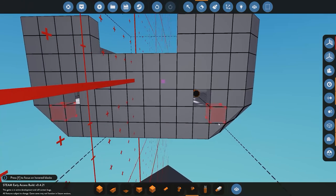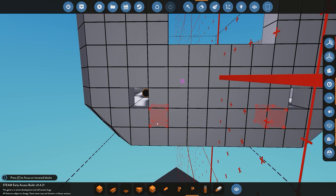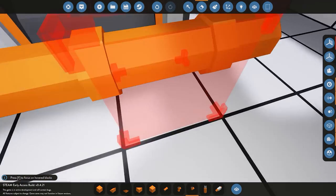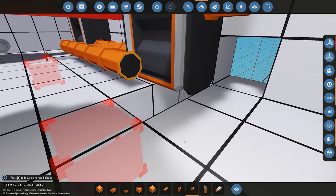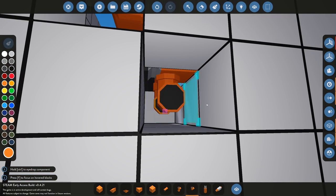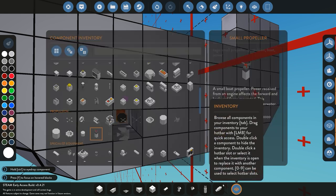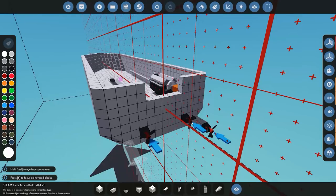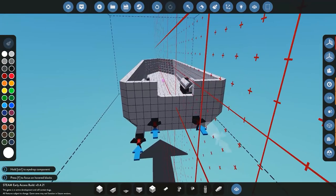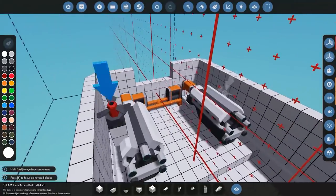I want the propellers to be at about the right height so we'll line that up, angle the pipe down, and then directly connect our propeller. For this video I'm going to use some small propellers — we'll start with two and see how we get on, whether we need to add more. That'll depend on how the build comes out. So that takes care of the propulsion.